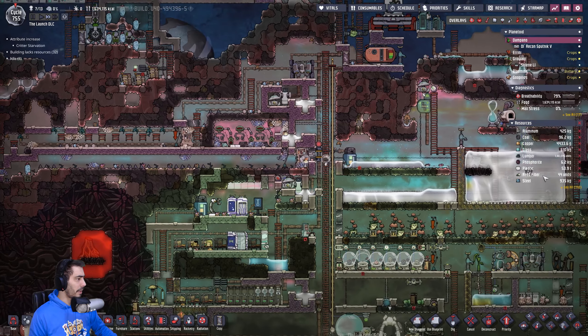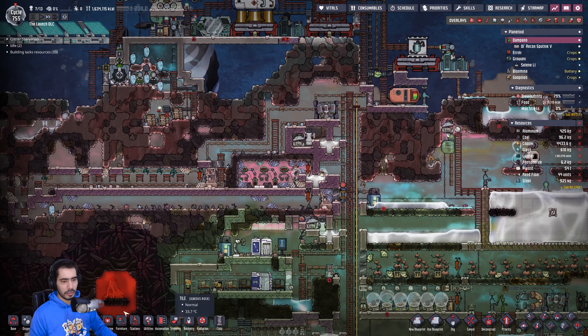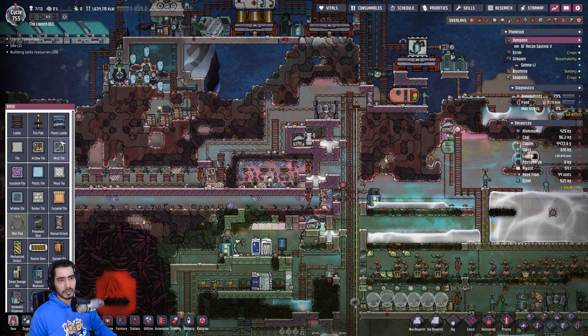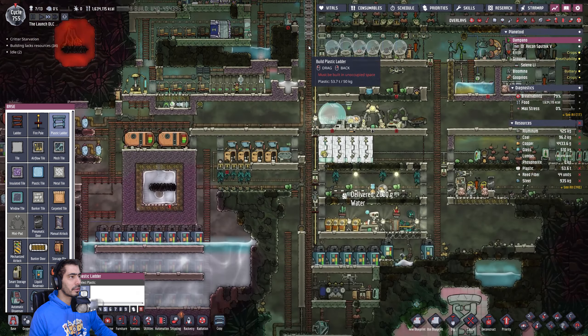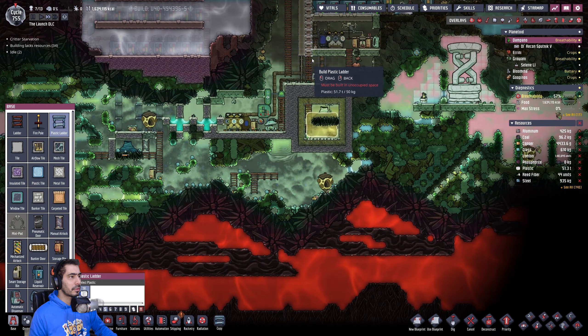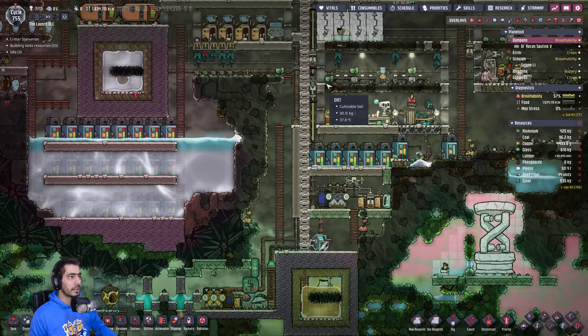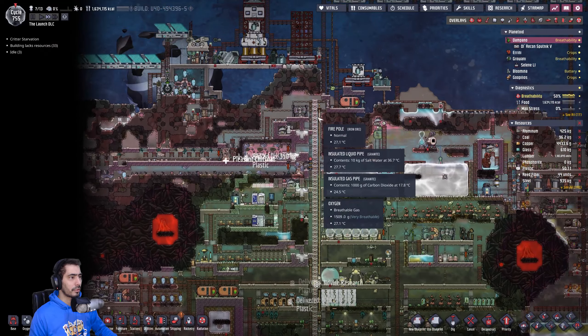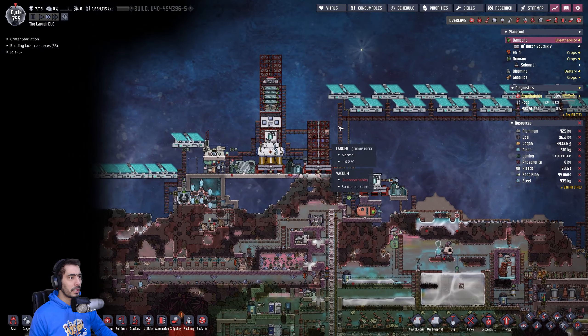We have 44 units of reed fiber and 53 tons of plastic. I can just go here and start replacing the old tiles with plastic ones — they should be a little bit better. Cancel all — just replace the old ones with plastic.